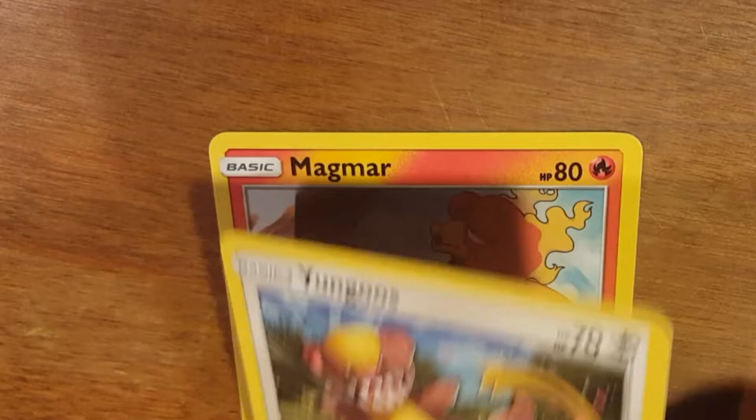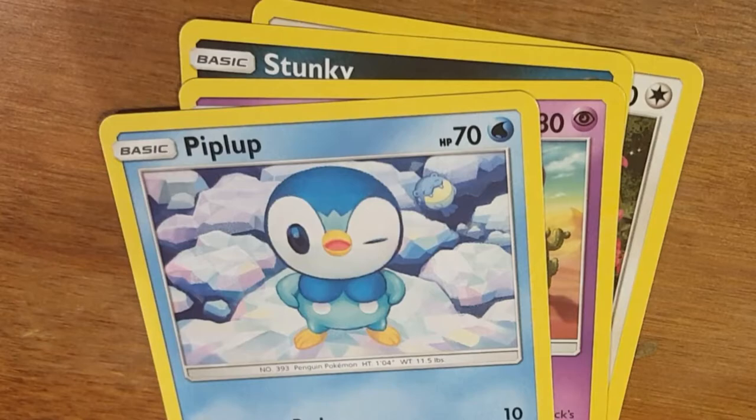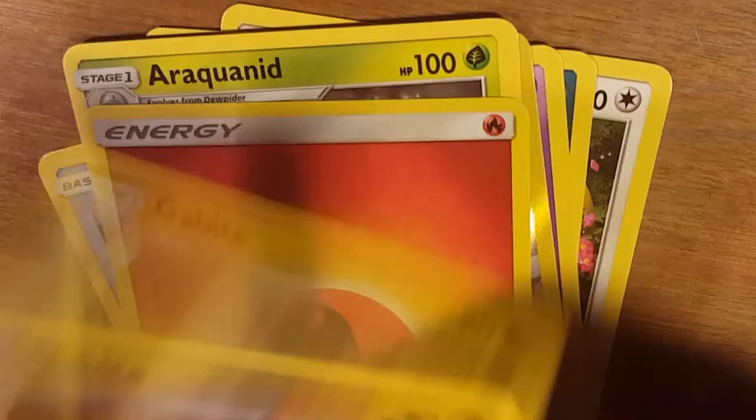Pack six: Magmar, Yungoos, Stunky, Scruppy, Piplup, Reverse Hollow Eevee, rare Arquinid. Energy, Gabite, Looker Whistle, Prinplup.